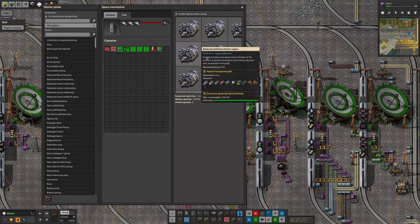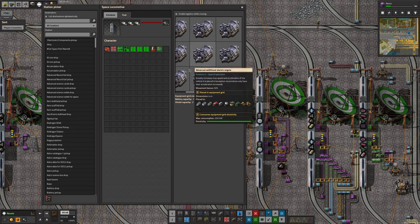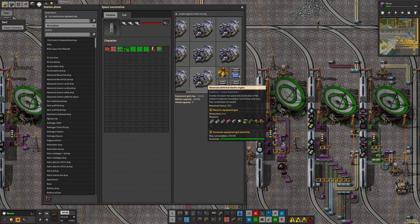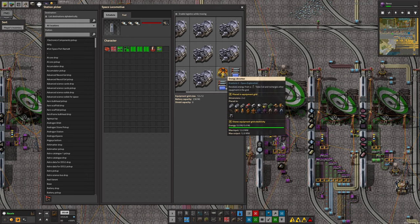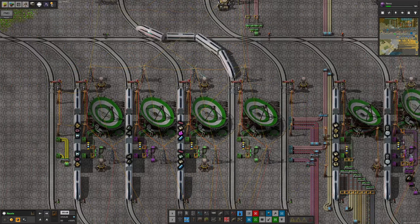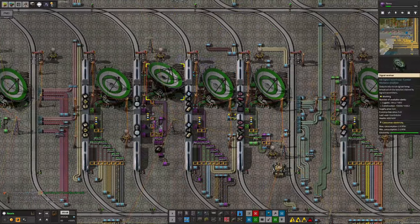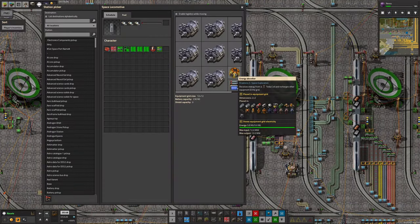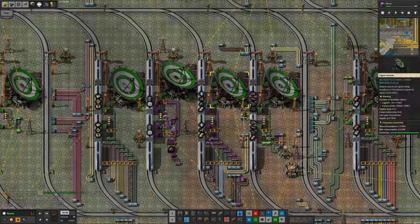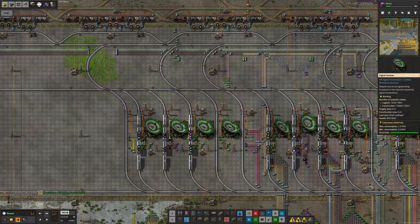If I take a look inside this train, you can see it has an equipment grid. He's put in eight advanced additional electric engines in there, and that means the train gets a huge amount of extra speed and acceleration boost. He's also putting in these energy absorbers — and you'll notice that occasionally when this train pulls in, you'll see those lightning bolts coming out of it. And you saw how quickly that train accelerated there.